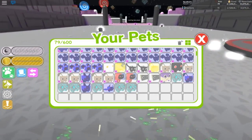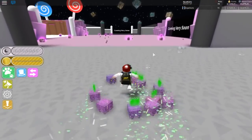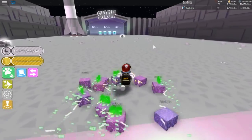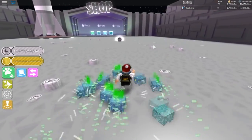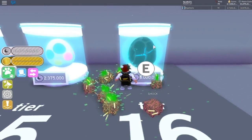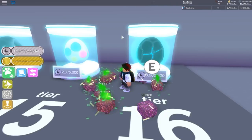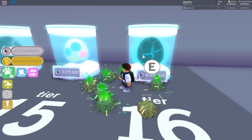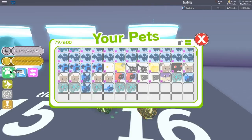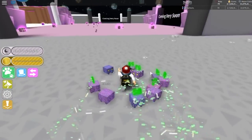I might give the rarest pet to the first-place winner, but I'm not even sure you can get it legitimately in the game. It's the rainbow cyborg mortis — really, really rare and hard to get. I think most people who have it aren't legit, because to get it you'd need to open at least 100,000 eggs and then delete all those pets, which would basically be impossible without bots.